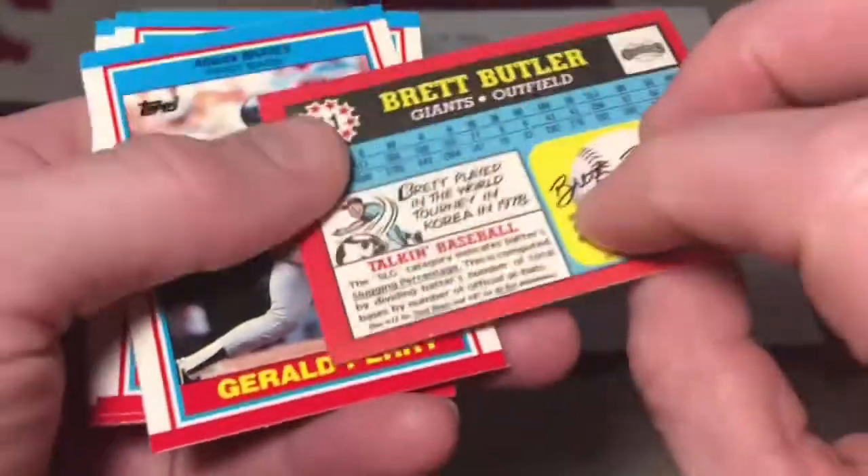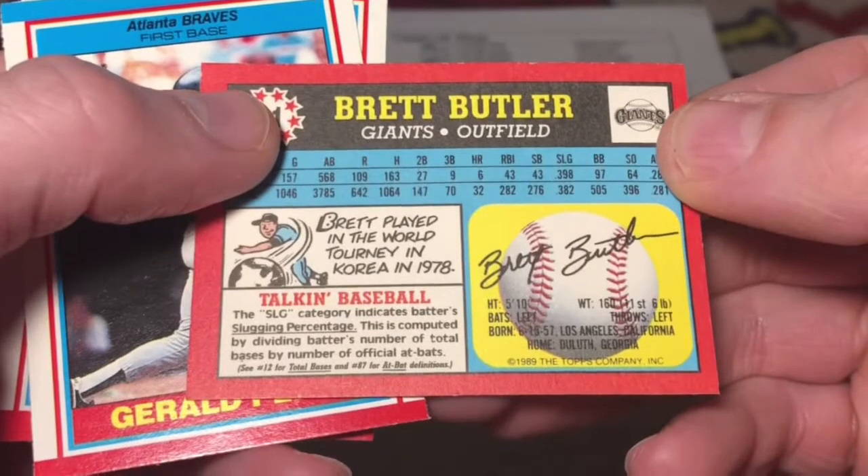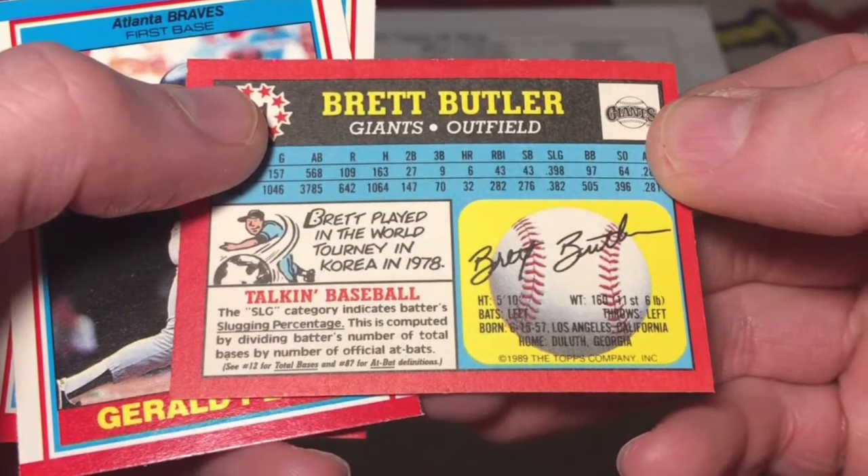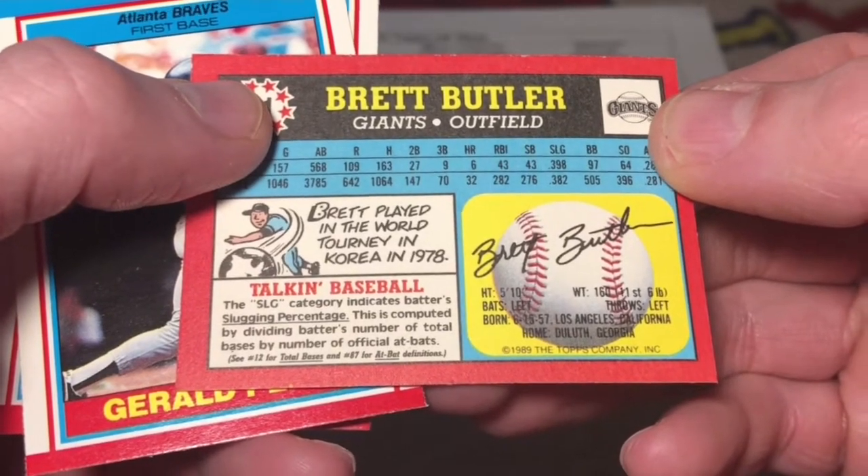Brett Butler. The SLG category indicates a batter's slugging percentage. This is computed by dividing the batter's number of total bases by the number of official at-bats.